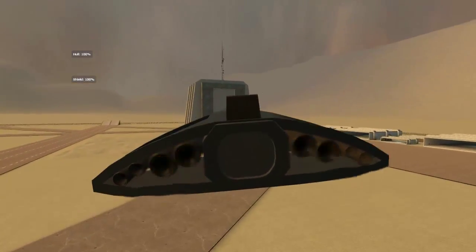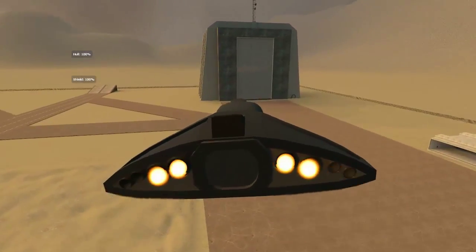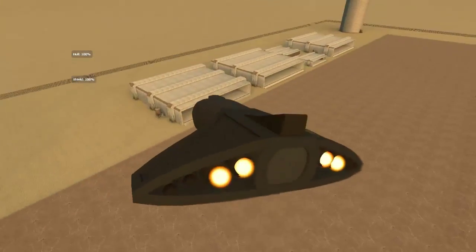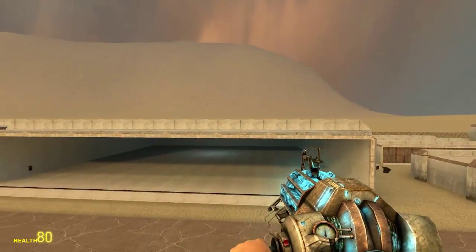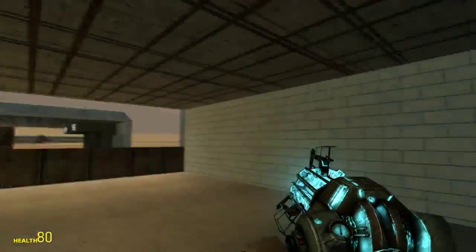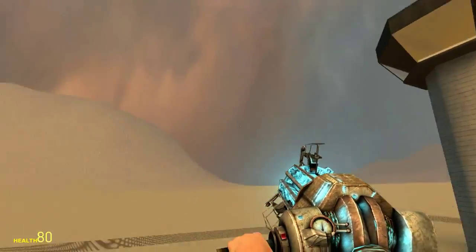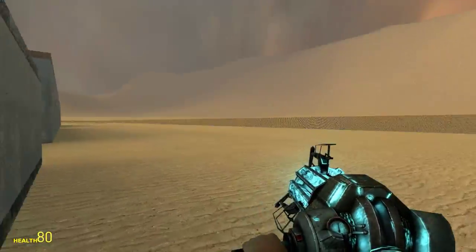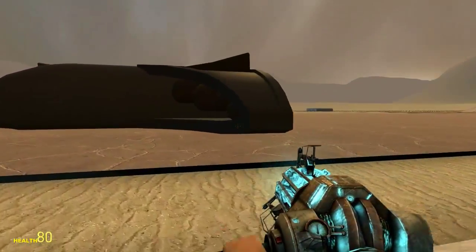Now we shoot things, because we're an alien attacking Area 51, which I don't imagine going well. I'll put the map's full name in the description. It's downloadable off the Steam Workshop if you own Garry's Mod. If you don't own Garry's Mod you should probably get it - it's only like five quid and it's super fun. It's whatever you want it to be, really. But yeah, I'm Adam, and I'll see you next time.